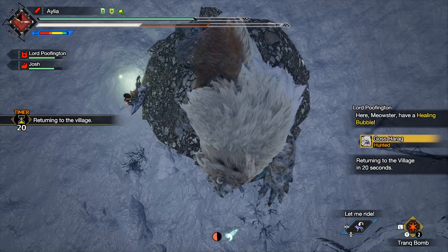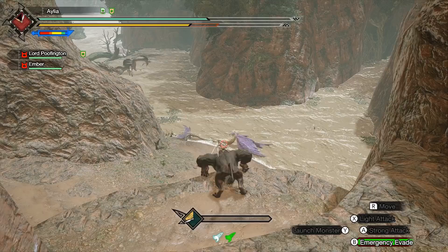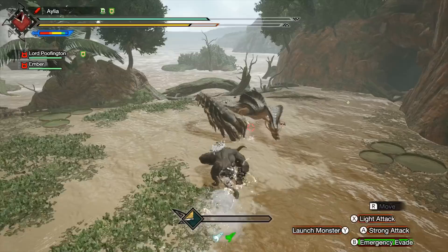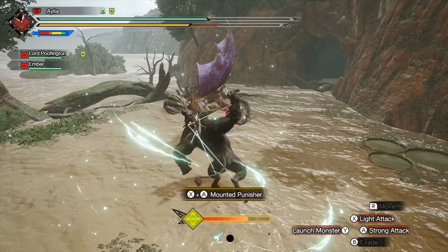Next up is tip number 4, and let's do something very Rise-specific and new to Rise: Wyvernriding. Why Wyvernriding for gathering parts? Well, little known fact — and by 'little known' I mean you've probably noticed it but never really thought about it — whenever you hit one monster into another, the monster that gets smacked, yelling in pain, drops one shiny.